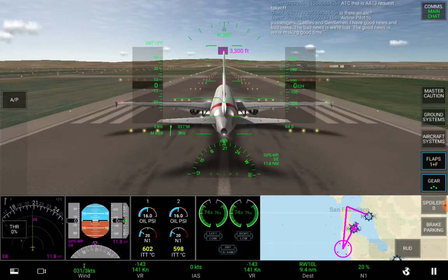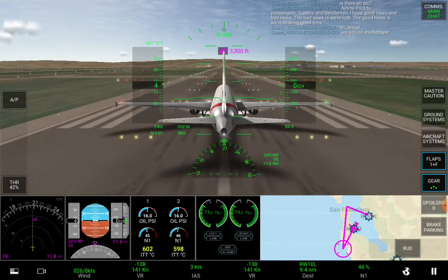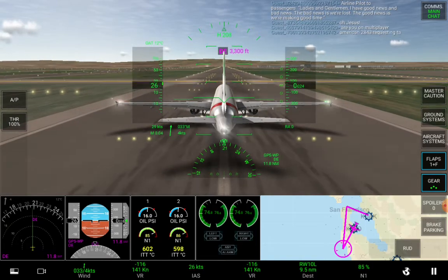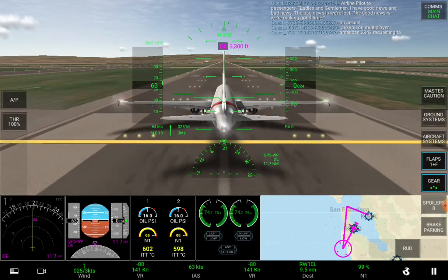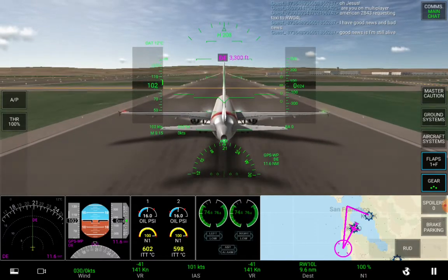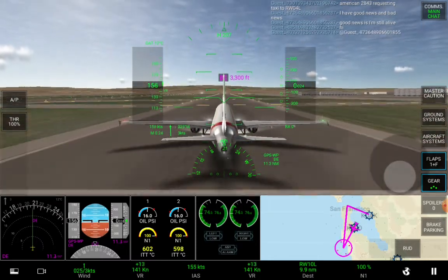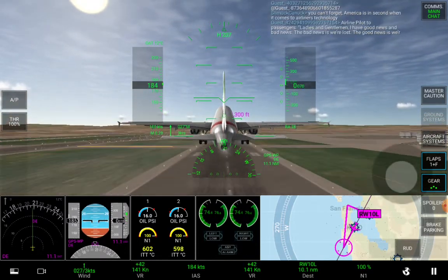Three, two, one — let's increase the throttle to 40 percent, wait for the engines to climb up to speed, then now into a hundred percent. We are cruising on the runway. Rotate speed — rotate! Gear up.